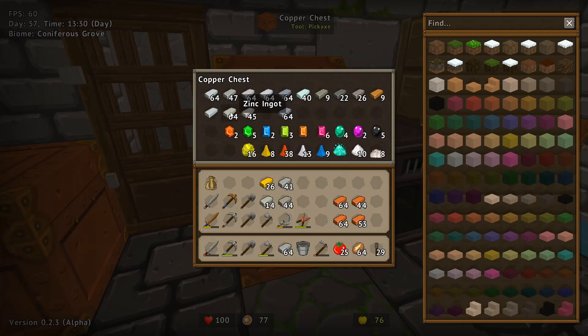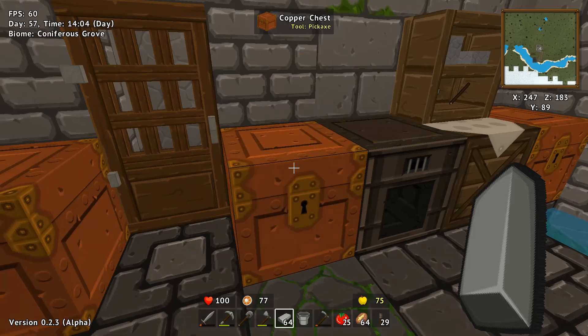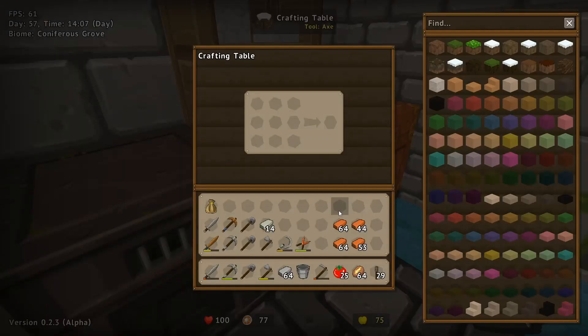Iron. Zinc, you gotta move along. Nickel, nickel, nickel, nickel — I must have nickel. Gold. And we will smear around some of this copper because we've sure got a fair bit of it. Boom — 25 blocks. Yeah, that's a fair bit of copper.